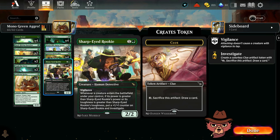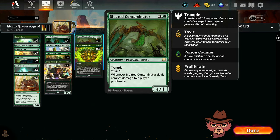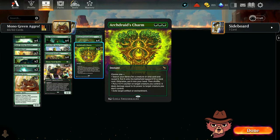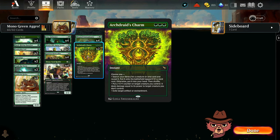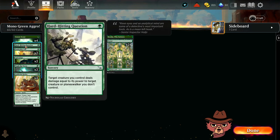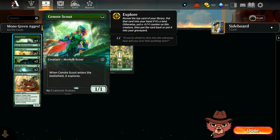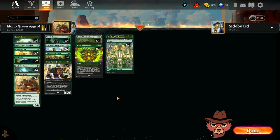Quarian Beast Caller made the cut — getting extra creatures on board is excellent, especially for free off an alchemist. Sharp-Eyed Rookie is also in, another great way to restock our hand with clues; the vigilance comes in handy often. Bloated Contaminator's proliferate is great here. Arch Druid's Charm can get an extra land or put a +1/+1 counter and deal damage equal to power to a non-controlled creature. We also have Tail Swipe, Hard Hitting Question, and the Scout for the +1/+1 counter theme.